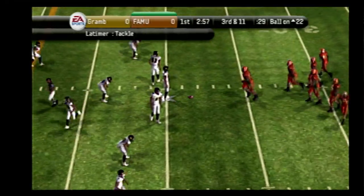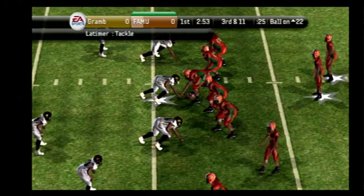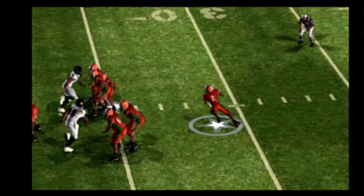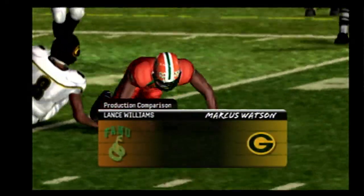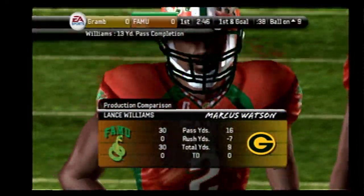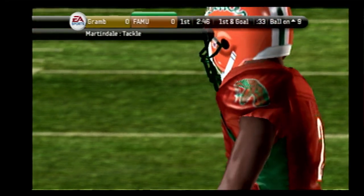They line up at the 22. It's third and 11. Florida A&M in a four-wide set. He's looking across the middle, got it to his receiver, and he's tackled at the nine-yard line. Good job of attacking the coverage to keep the drive alive. That was a great-looking pass to move the sticks on third down.